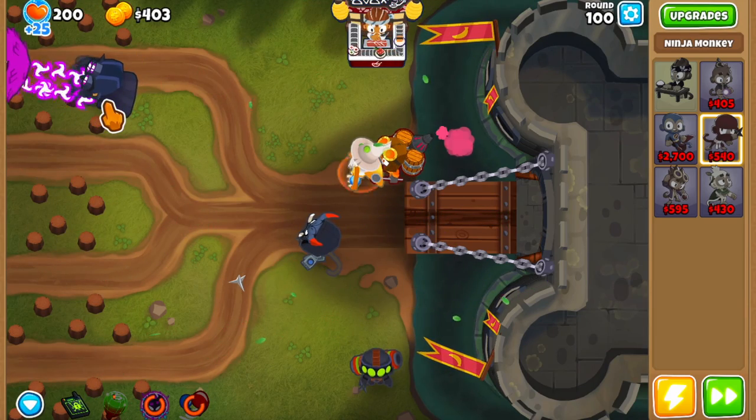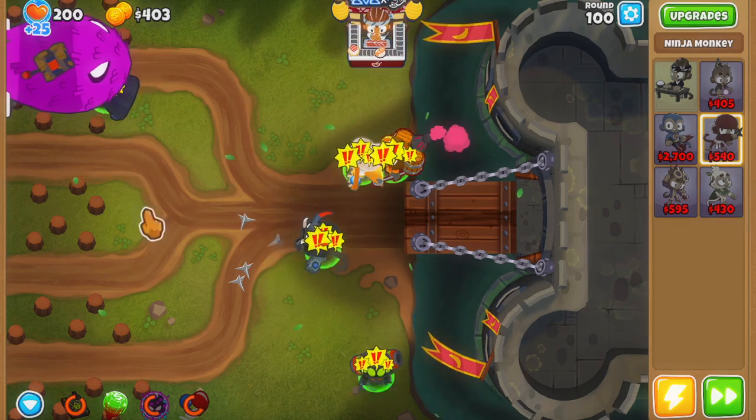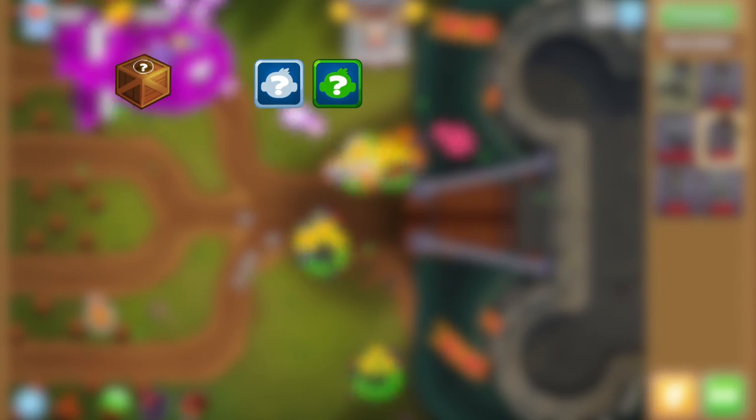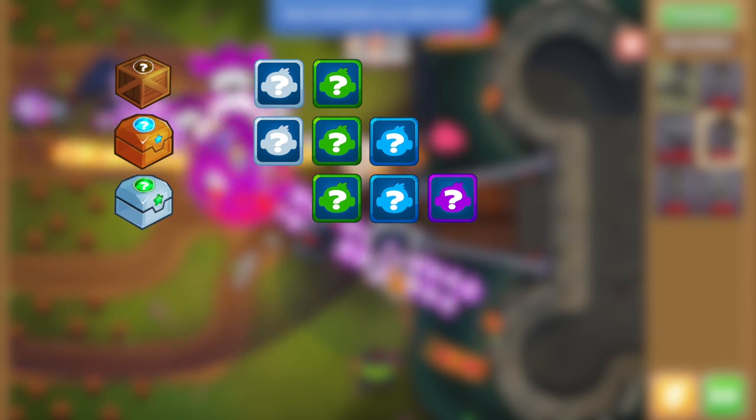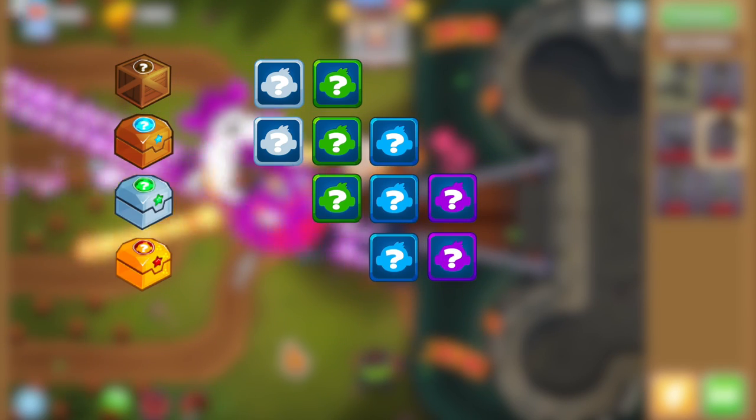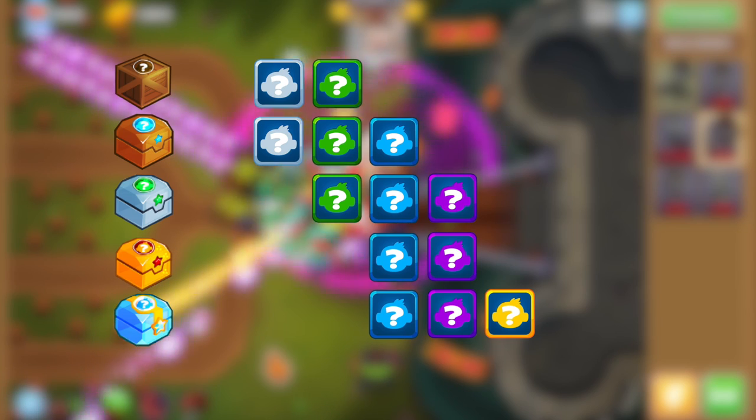Starting with the chests in each collection event, their drops go like this: the wooden chest drops tiers 1 to 2, the bronze is tiers 1 to 3, the silver is tiers 2 to 4, the gold is tiers 3 to 4, and the diamond is tiers 3 to 5.